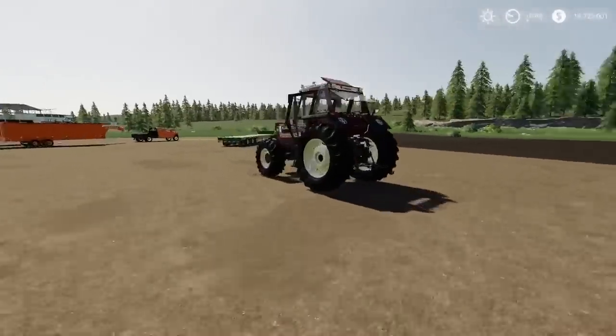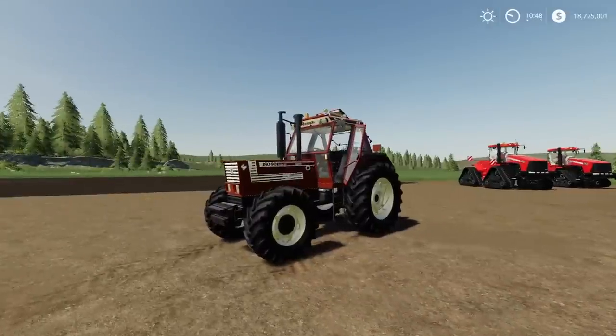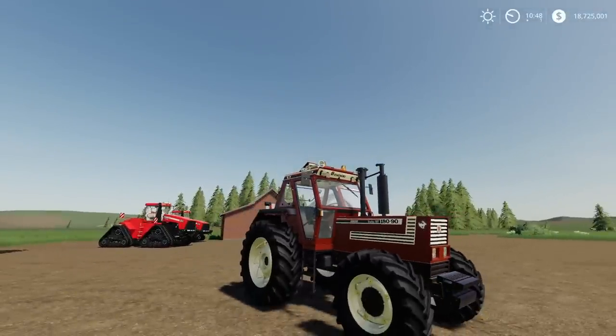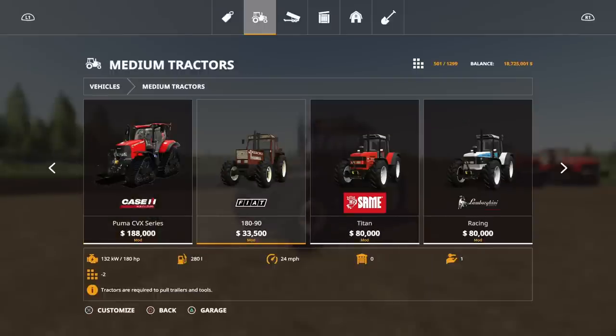Moving on — the Fiat Agri 180 by Paolo Princip and STV Modding. 49 slots, which is up there, but then the bigger tractors always are. Nicely detailed mod with a few additional bits. Under medium tractors. I actually used the Fiat Agri on Sussex Farms and got rid of it because of how loud it was. I like it — don't get me wrong, it sounds like a Challenger tank. Fairly cheap, 180 horsepower, 33 slots.